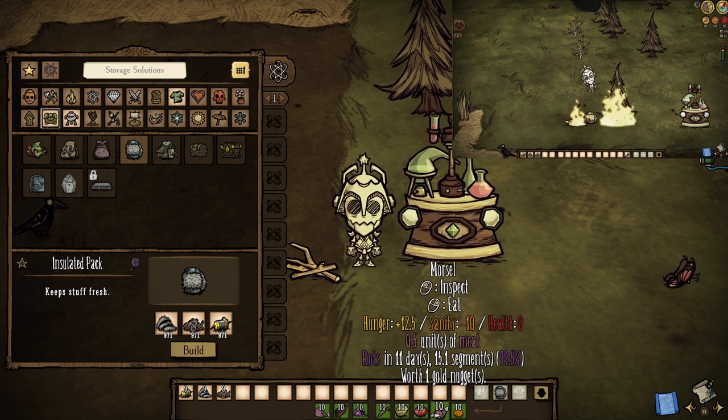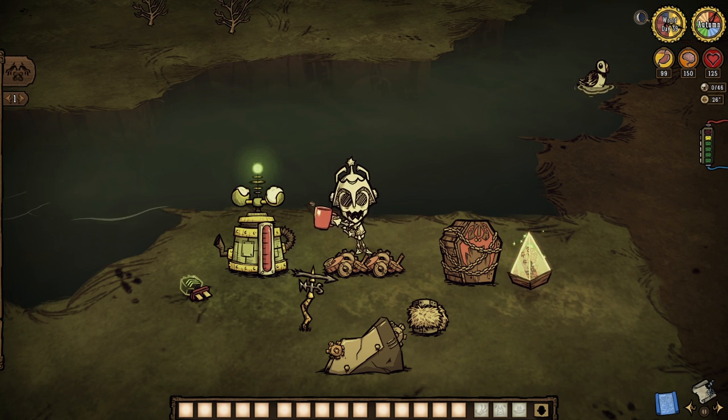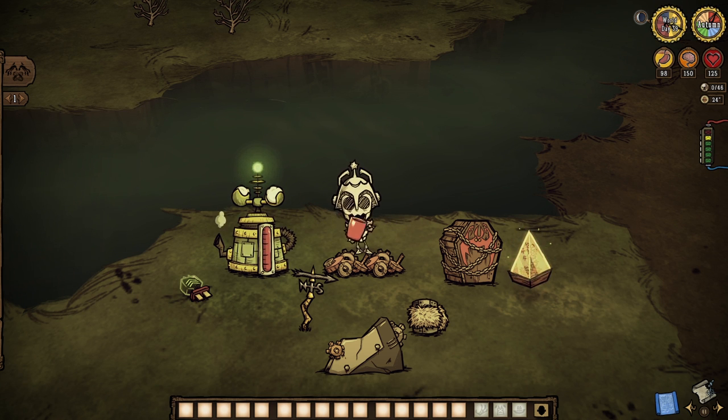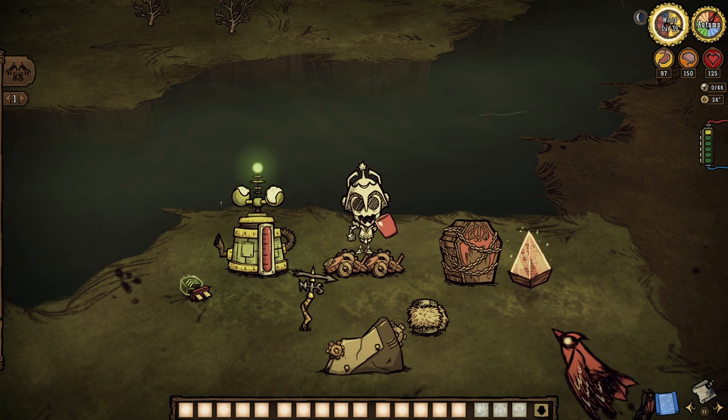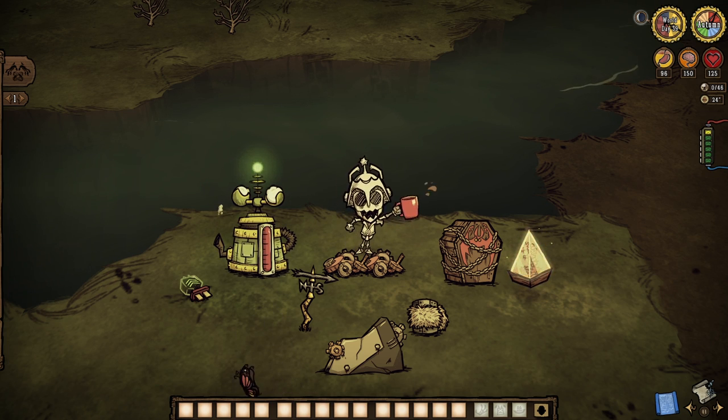And last but certainly not least, the insulated pack is a portable fridge that is cheaper than ever and can also no longer burn. They're fridges with a little less space, but they also never ever break. There you have it everyone — gears updated and revisited for all your mechanical needs. Honestly though, broken machinery is all you really need to know and take away from the day, so just do that and I think you'll never want for gears ever again. Thanks for watching folks, wild wishes to all, and I'll see you in the robot revolution. Bye bye!